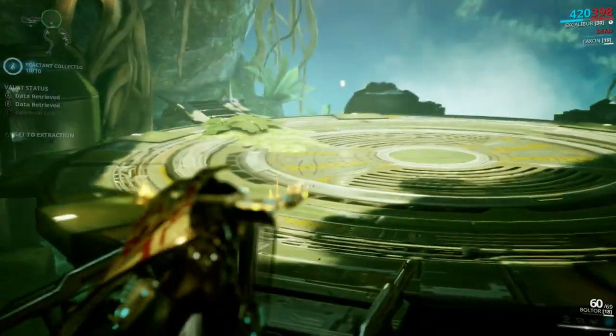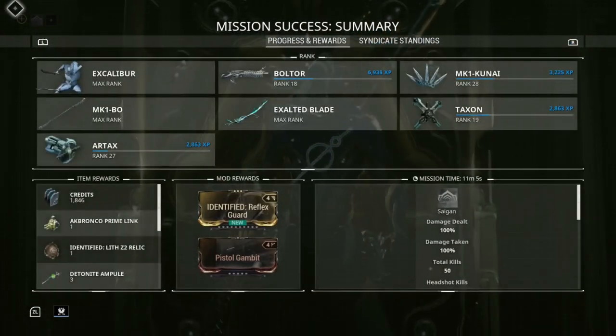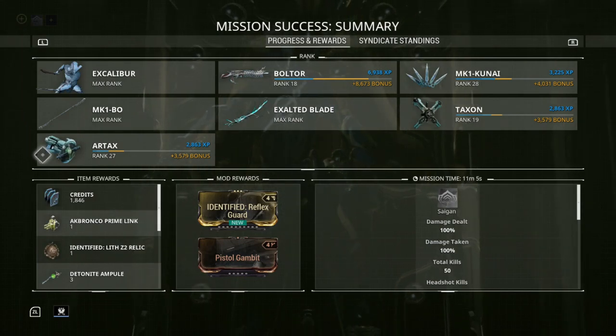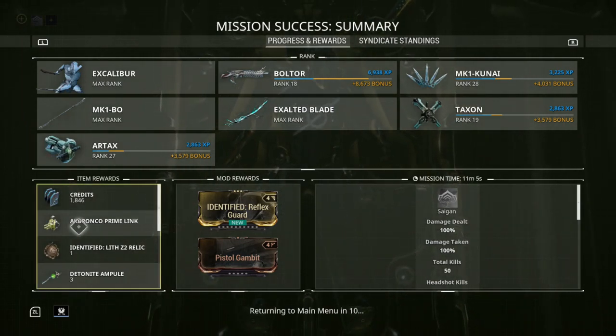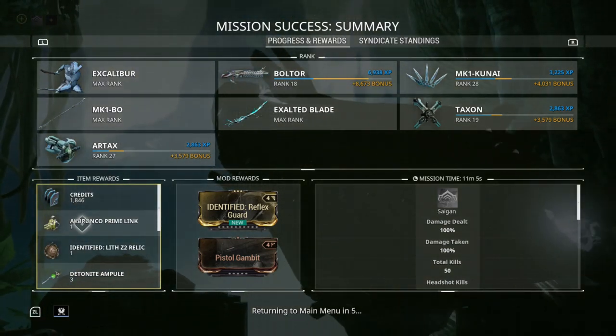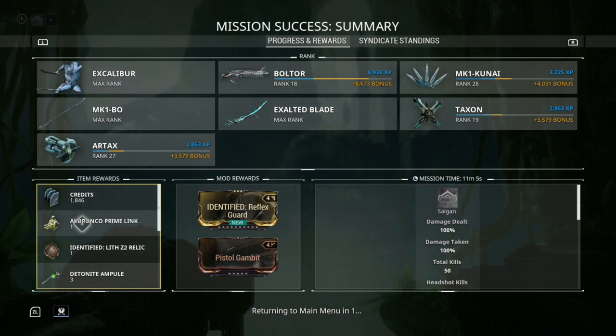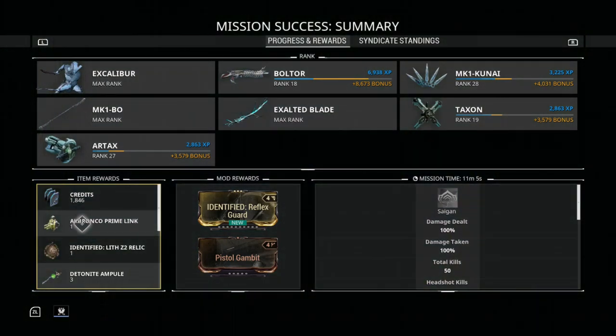Since we're the only ones in this mission, it just gives us what was opened up. If there were multiple people within this mission who had opened up their own relics, we would get a little screen where we could pick which one we want.